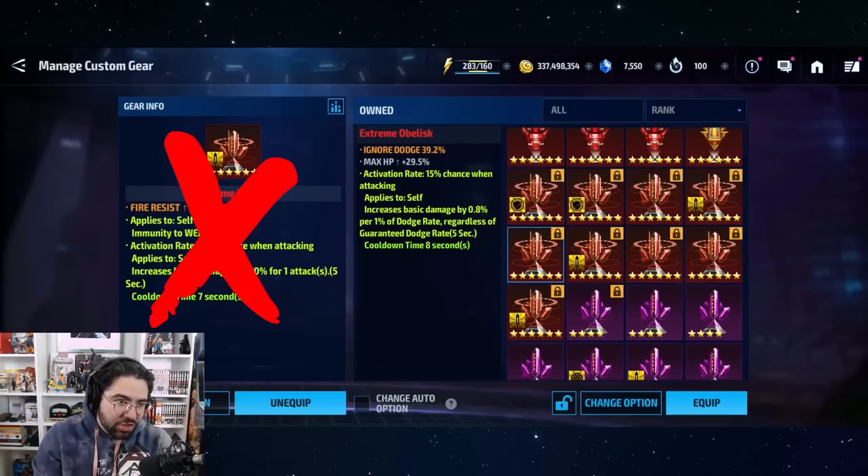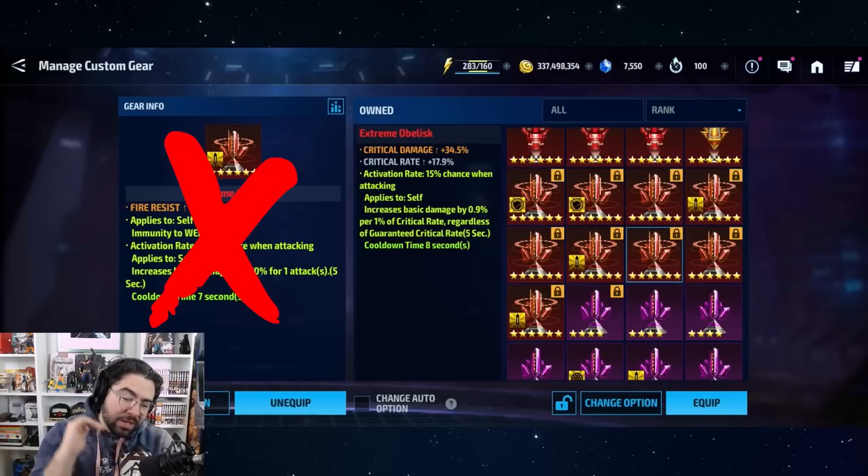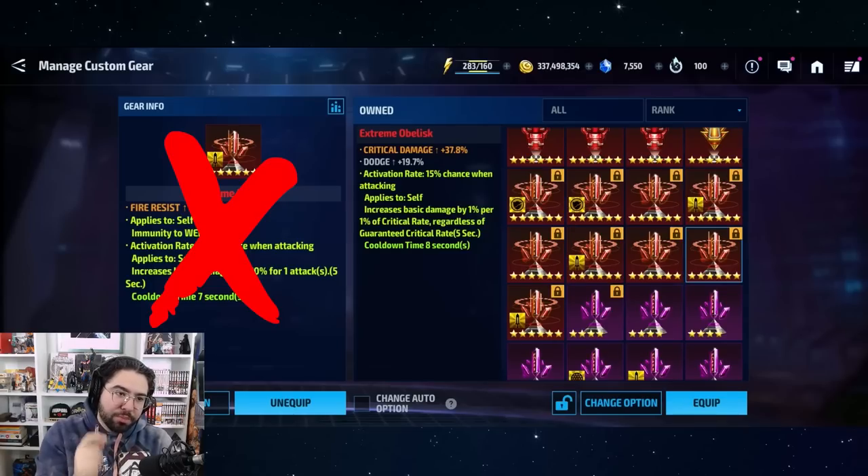I actually rolled all three of the different percentages so I can show you all of those. Looking at the yellow text under the extreme obelisk: in the middle you have a 0.8% increase of basic damage per one percent of dodge — that's the lowest roll. Then 0.9% is the mid roll, and that one uses crit rate instead of dodge. The highest you can roll is 1%, meaning one percent damage increase per one percent of either crit rate or dodge. These CTPs cap out at a maximum damage increase of 75% because the maximum crit rate or dodge you can have is 75%.